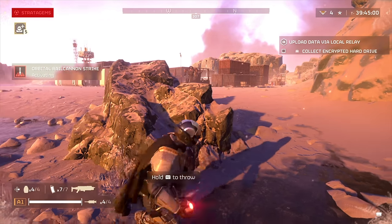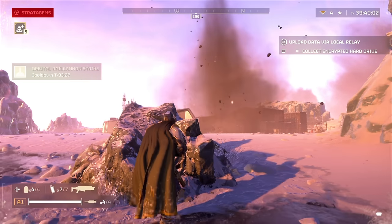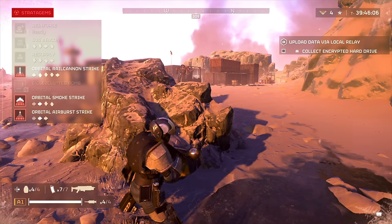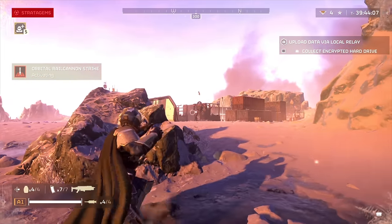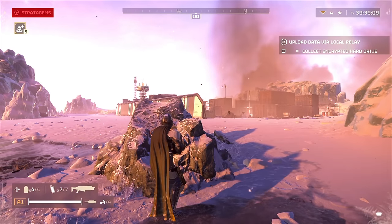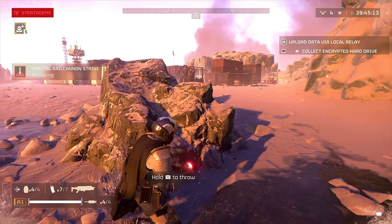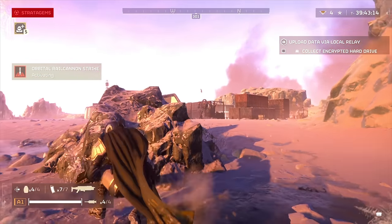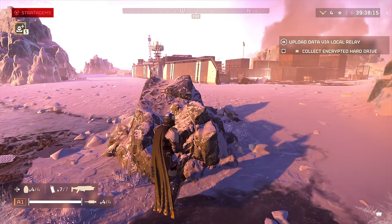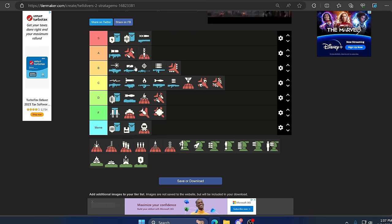Moving on we have the Orbital Rail Cannon Strike. It takes a long time to unlock but it is worth it. This thing can pretty much one-shot almost anything in the game except for Bile Titans. It has a 210-second cooldown and is meant for clearing one thing out. So if you're getting charged by a Tank, a Hulk, or there's a gun you can't blow up in the distance — throw in the Rail Strike, it will take it out. It's also very satisfying to watch. It's almost S tier if you could call it more frequently, but its one-shot capability puts it in A tier.